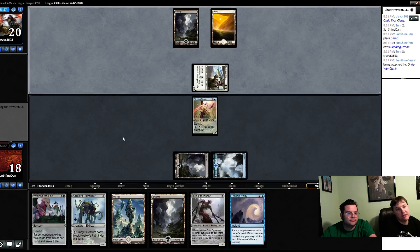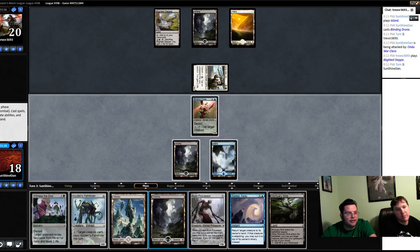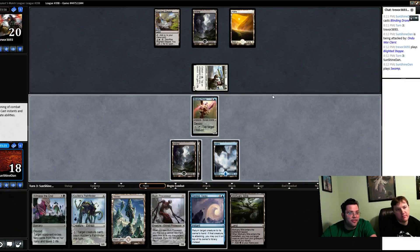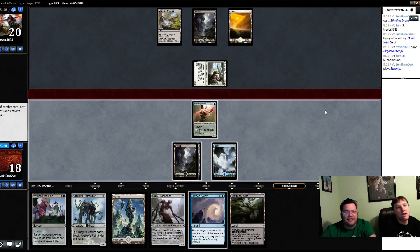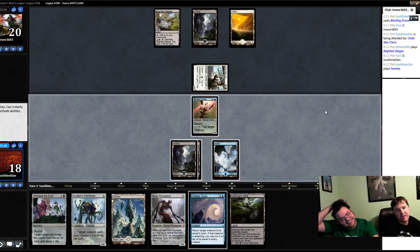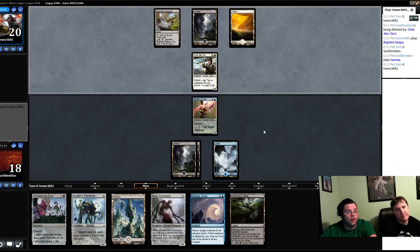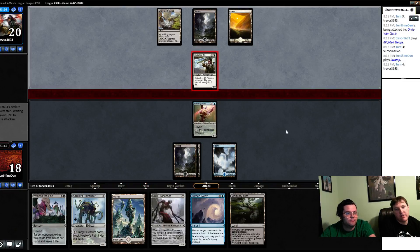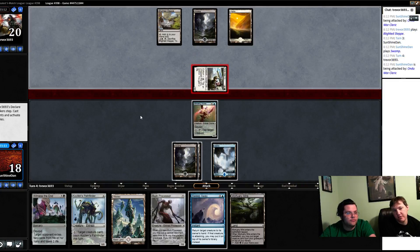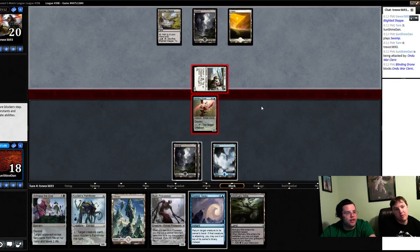Wait — I want them to attack first so I can sweep away their creature if they play combat tricks. I'm trying to get a two-for-one in a position I normally couldn't get one in. They expect us not to block because we didn't last turn, but we're going to this time — we're calling their bluff.